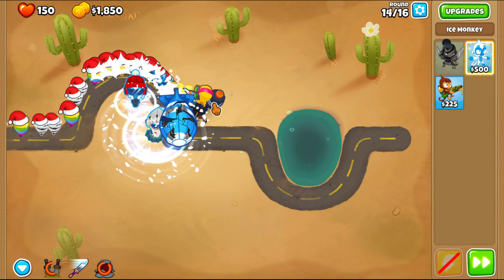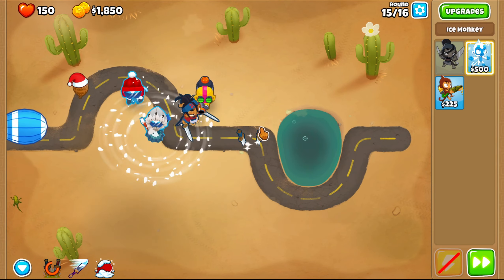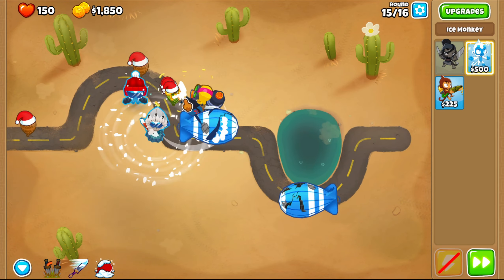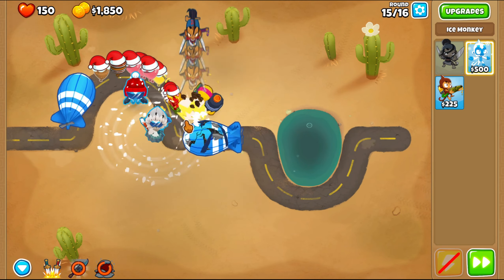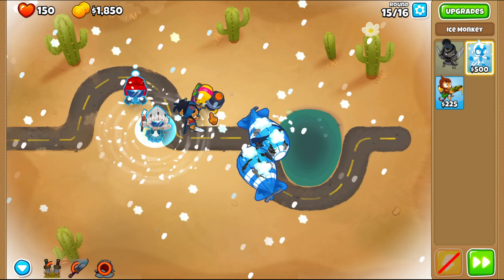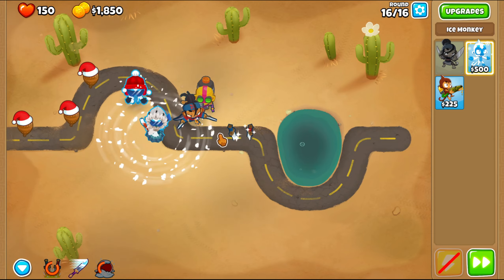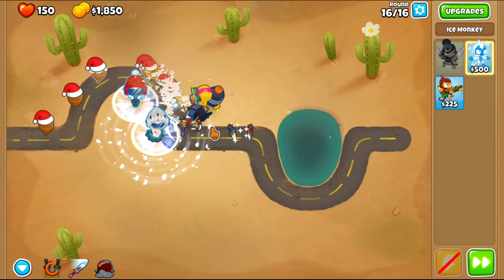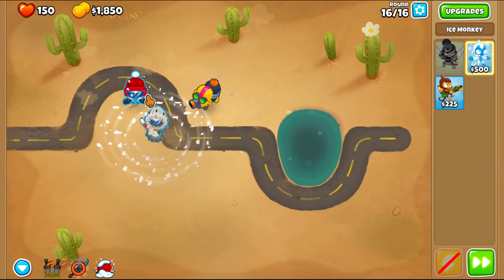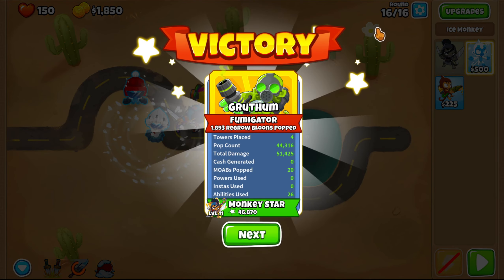We're gonna use our freeze right there, and use our sword right there. Now we're gonna use our freeze, use our sword charge like that, then use our sword, use our freeze right there, use our sword right here, and right here we're gonna do our big charge like that. And there you guys go, have a good one.